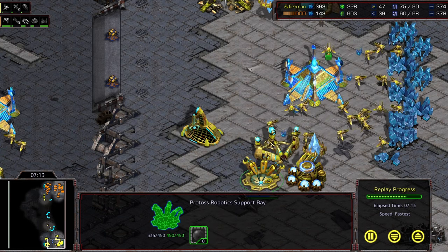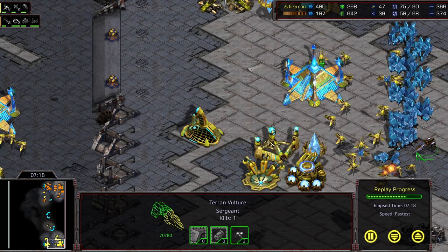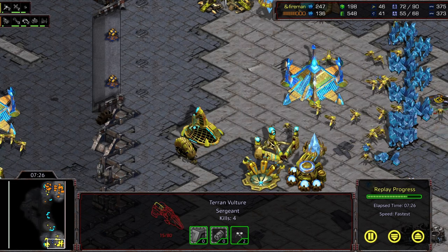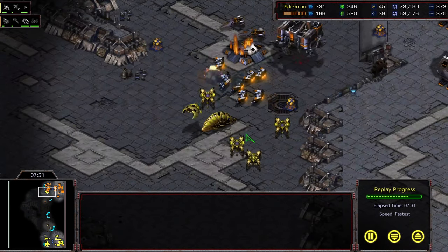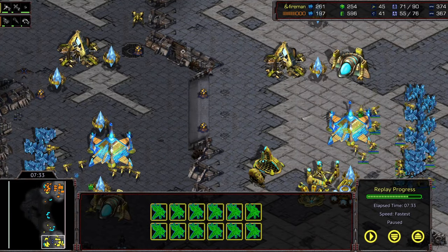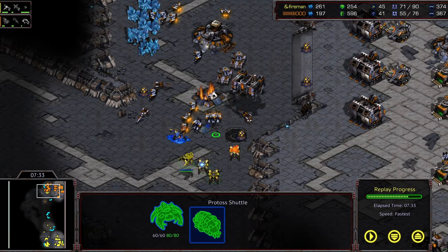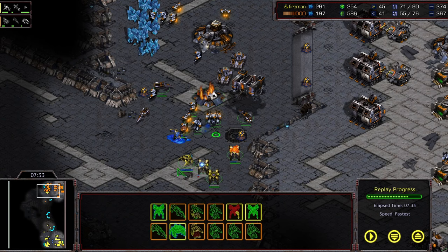Then the vulture heads into the main and attacks the robotic support bay - there were four or five kills available had it gone to the mineral line, but they never happened. He gets five probe kills total, which was still decent. It's a heartbreaker for Rush overall: torn apart by the reaver without siege mode in time. Well played by Quickly.